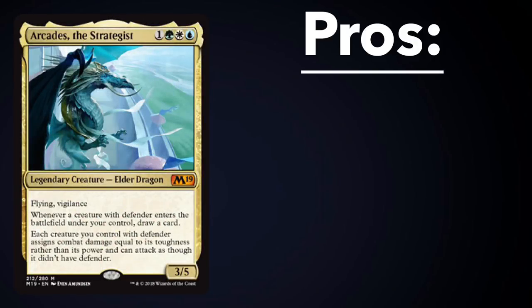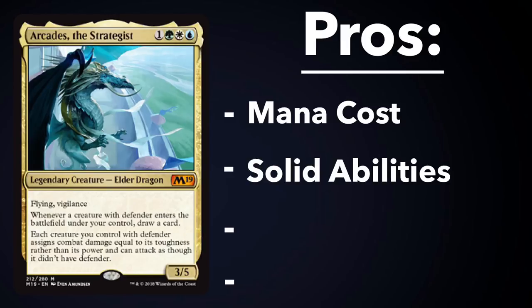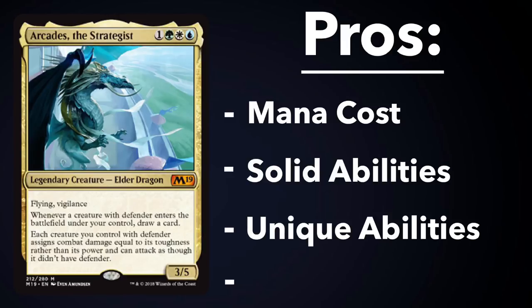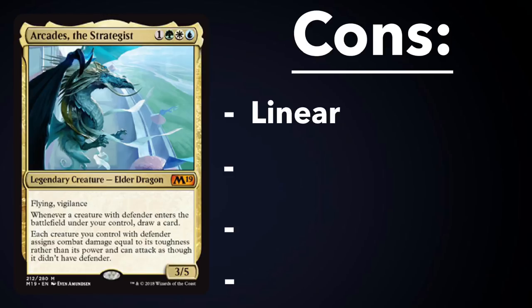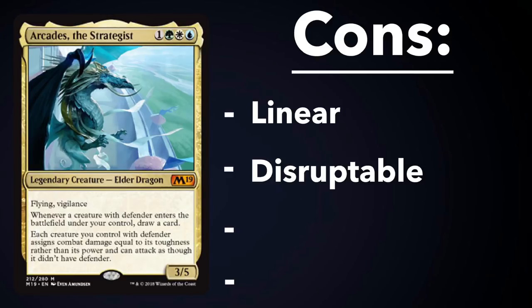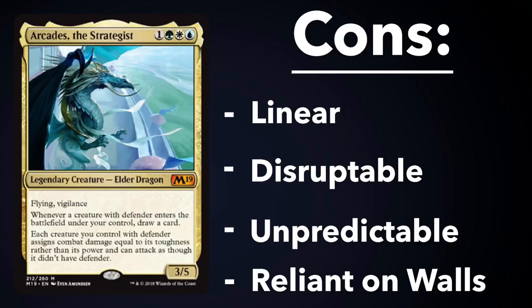There is a lot to love about Arcades the Strategist — he is such a unique commander. It's hard to be disappointed with a 4-mana 3-5 flying vigilant creature with these kind of abilities. Arcades is going to have players casual, competitive, and everywhere in between brewing all sorts of interesting decks around him for years to come, and I'm excited to see what people come up with. The main drawback to a tribal matters commander like Arcades is that you have to stick to that tribal theme — in this case defenders. If you're not running a lot of defenders in your deck, you're going to have a hard time. Arcades is the engine that makes this castle fly, and if you can't get him to stick on the battlefield, at the end of the day you're going to end up with a bunch of do-nothing walls.